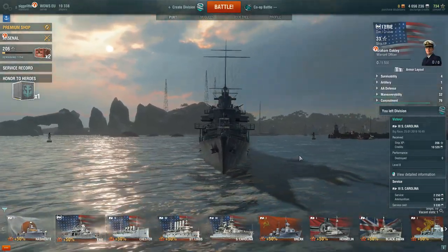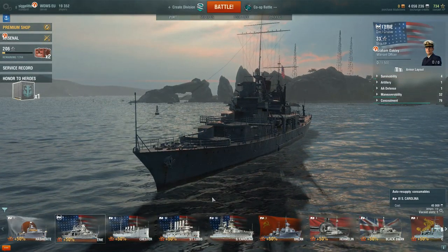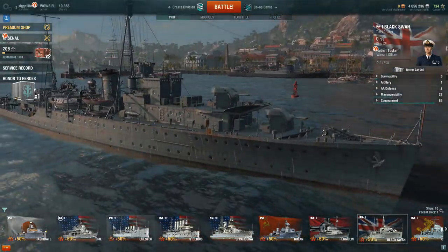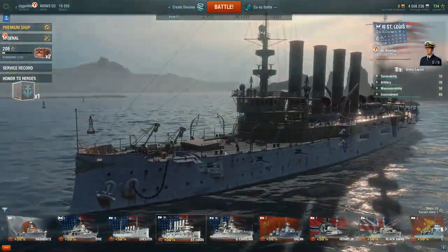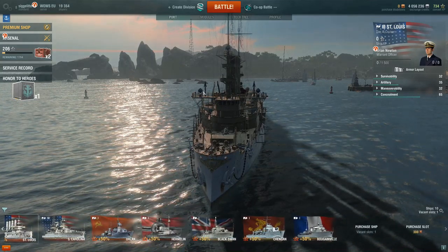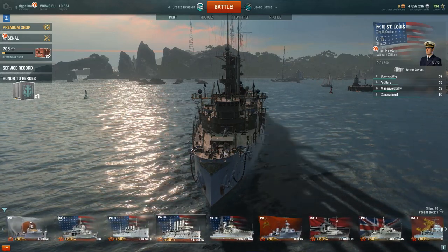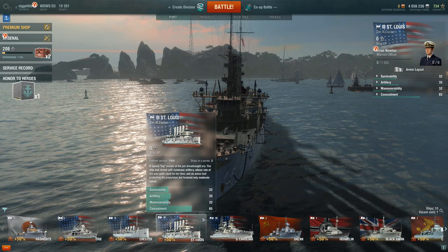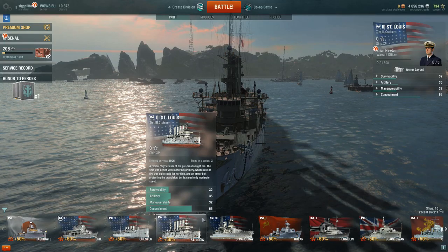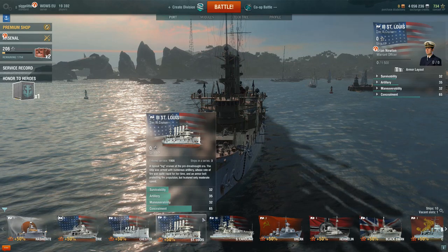Before we end this video, I just want to show you guys the starter ships you get when downloading this game for the first time — basically the level one ships. The St. Louis is a very good ship; I got it in like the first two or three levels. The first two or three tiers of ships are pretty easy to get. Thanks so much for watching, please subscribe if you haven't already, and I'll see you in the next video — bye!